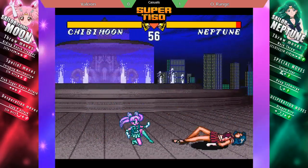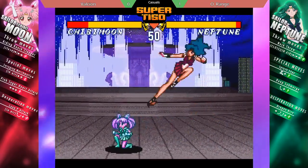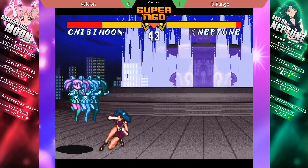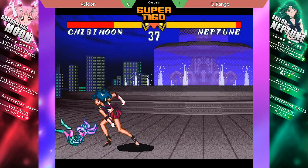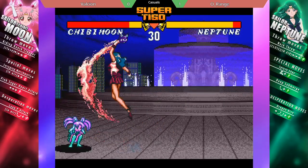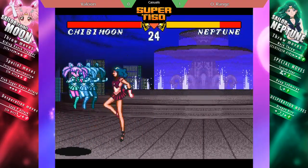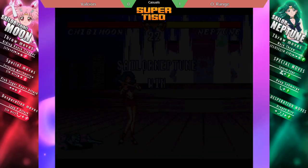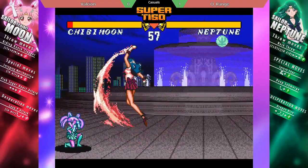Earlier in the match we saw Chibi Moon use her super move. If you've ever played Fatal Fury or used S-Groove in Capcom vs. SNK 2, you might be familiar with how desperation works in those games. Once your health falls down to a certain range — about 20% in this game — you get an extra special move that functions as a super. And there it is right there, Luna P coming right out. The second condition is that if the clock runs down to 10 seconds, regardless of how much health you have left, you get that desperation for free.